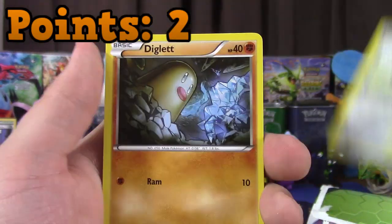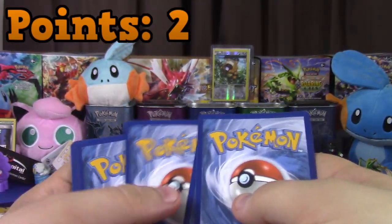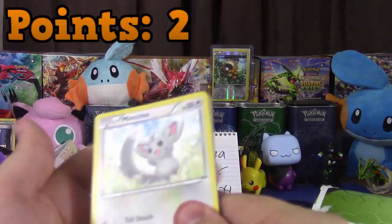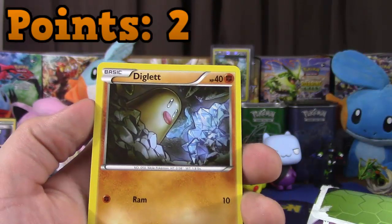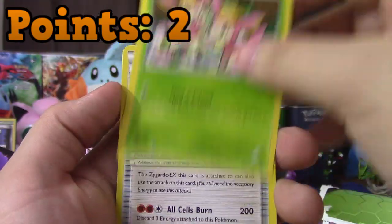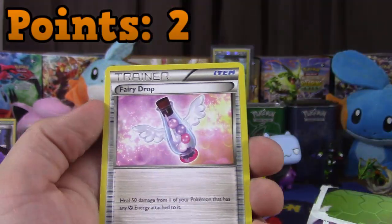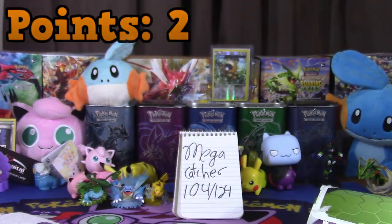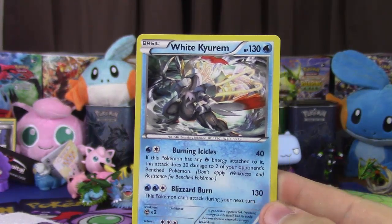We got Mincino — you didn't even do the card trick. By the way, if we picked Mincino we would've had three extra points at least. Mincino, Diglett, Riolu, Carbink, Deerling, Power Memory, Wheezing, Fairy Drop, Reverse Servine, and Amon. Rough — that was a bad call. Two points. White Kyrem. That's all.